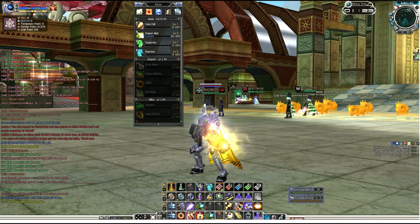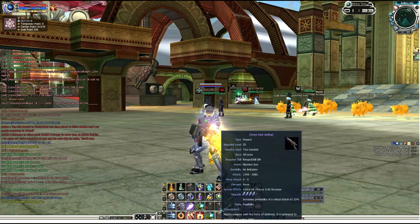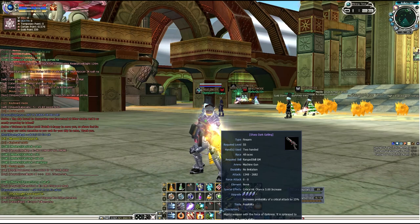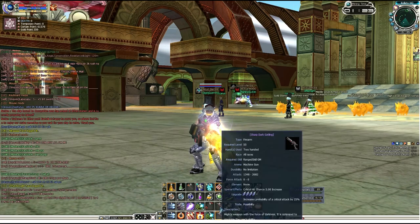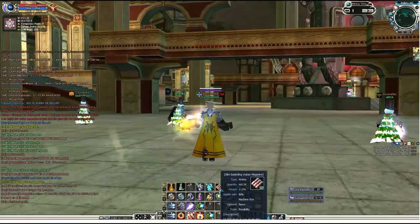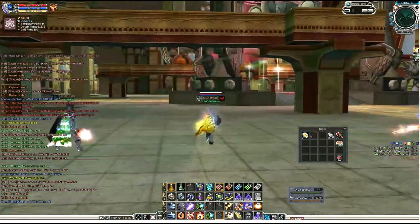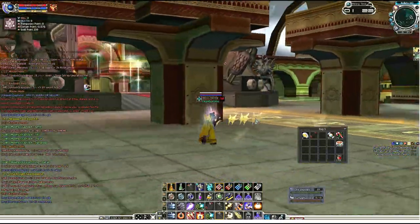But luckily, if you're a Ranger, you can use Gatling Guns which is the highest level where there's a Sharp ability, and we can crit lock the enemies using this gun. We are using a Slim Exploding Vulcan magazine so that your shots will spread to the nearby monsters and we can crit lock them.